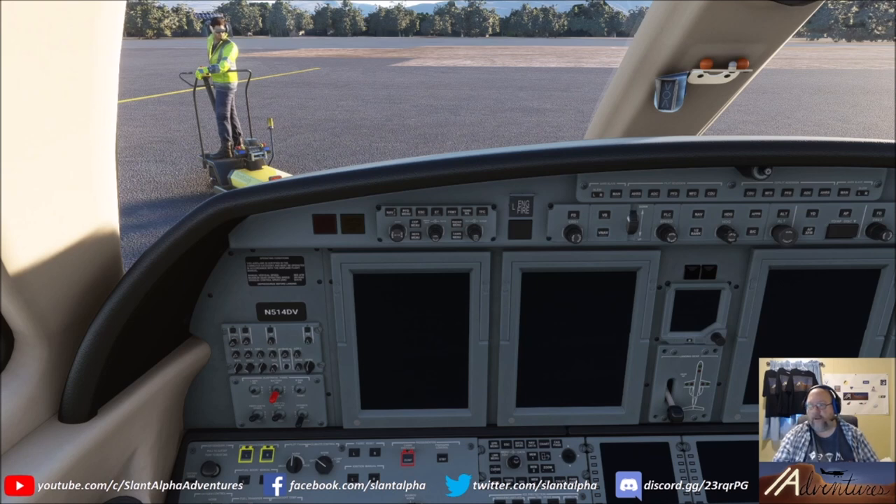We'll probably roll out way longer than typical for this type and size of aircraft. But we are landing at Portland, where we have almost 10,000 feet of runway to use, so we should have plenty of extra pavement to account for that ground effect exaggeration.